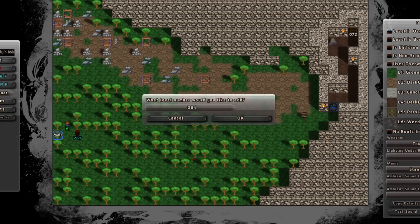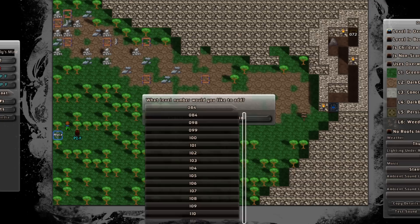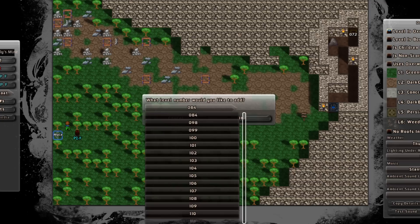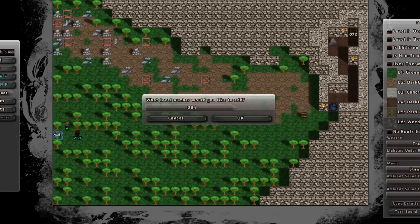First thing I'm going to do is create a new level rather than editing an existing one. It gives me the list of all the numbers up to 500 that I have not already filled in. You can create your own adventures, with 500 levels per adventure. You can also have up to 26 screens per level, so that's plenty for anybody.